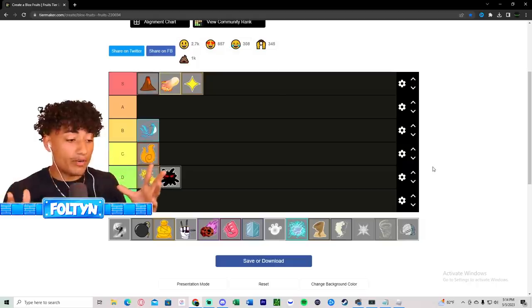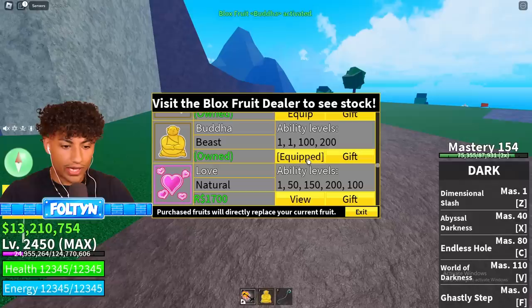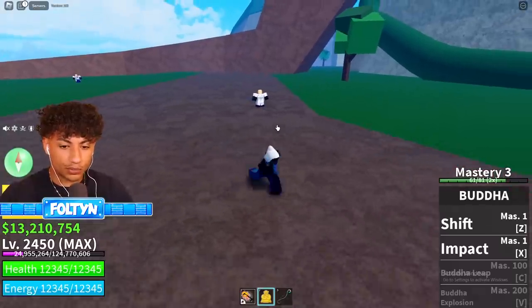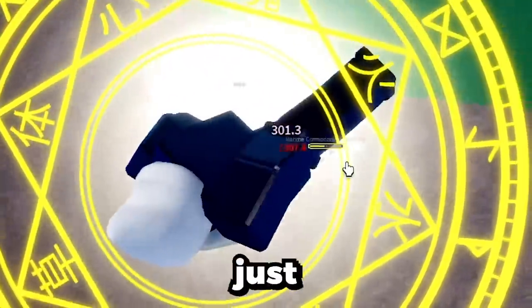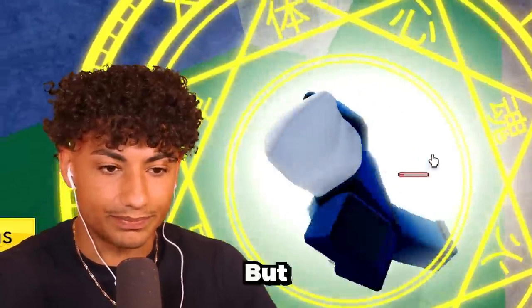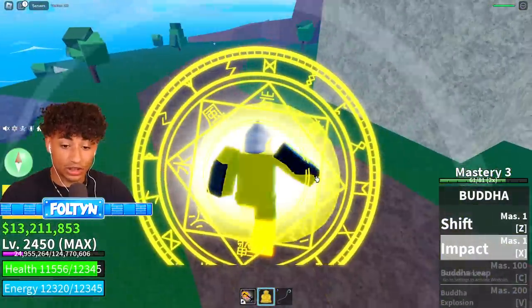The next fruit is the Buddha fruit. I actually have it awakened but on a different account, so I'll show the first two moves. The first move is Shift, which turns me huge - this is the absolute best fruit for grinding. I turn big, I do more damage, they do less damage to me. You can also use Impact, Buddha Leap, and Buddha Explosion - those are absolutely sick.